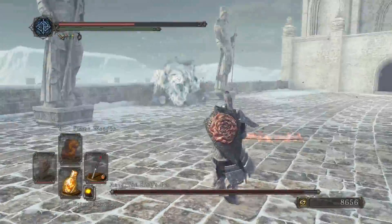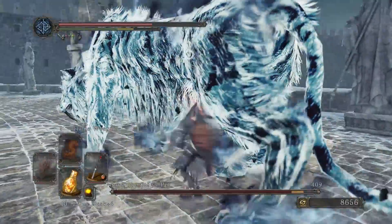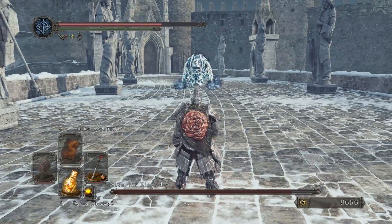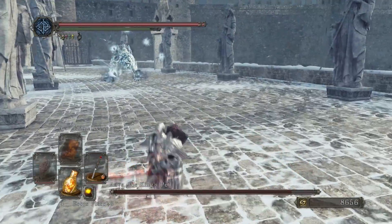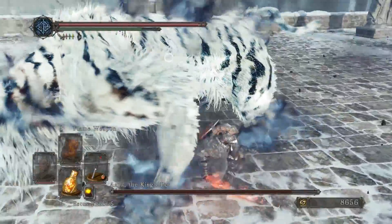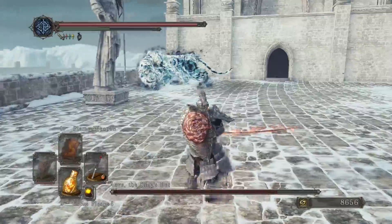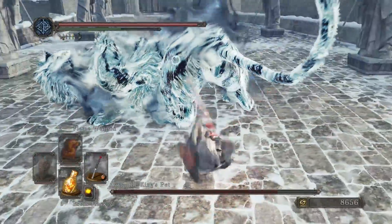What I recommend is rolling towards her hind legs and trying to attack her from behind. She'll probably give you a little bit of distance, giving you an opportunity to heal up or rebuff your weapon. Her attacks are much easier to roll past head on versus side strafing her.